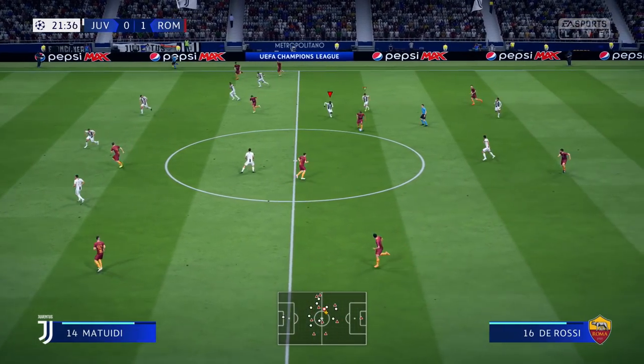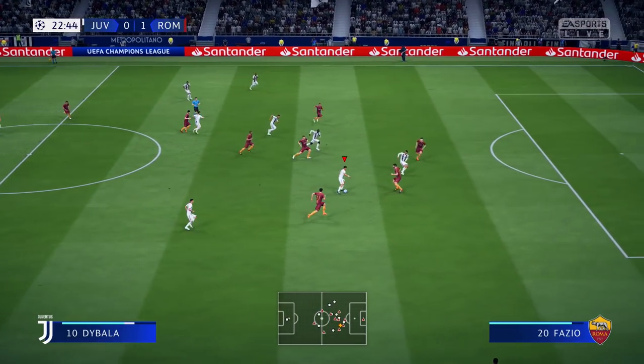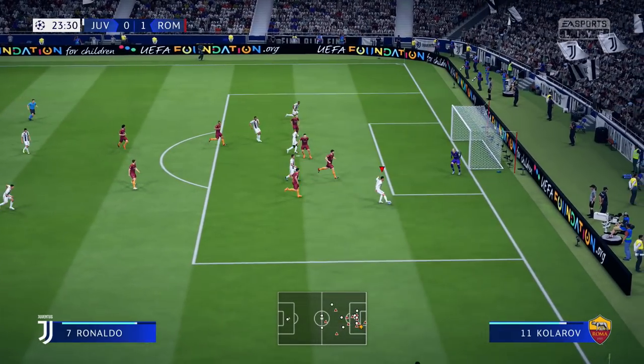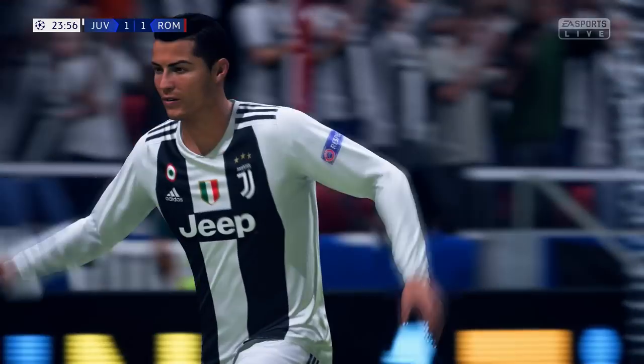It's with Genghis Under, Strootman, Khadira, it's with Dybala, Atwidi, intelligent threaded pass here, Ronaldo, and a goal — that's what they wanted here. Juventus, it's level now.